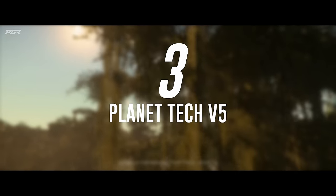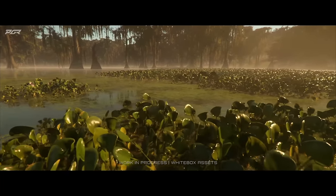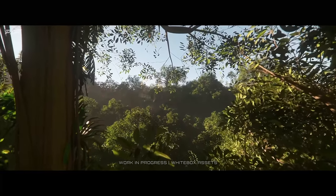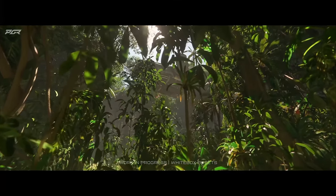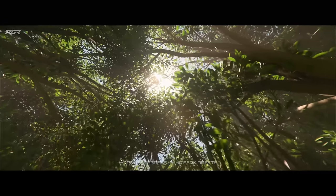Number three is Planet Tech V5. CIG gave us a reveal of what they were working on in terms of biomes — they had different biomes like swamps, redwoods, and jungles, and they looked like scenes from movies. The density of these jungles and swamps was immense. They also revealed how the player character interacts with the environment — as you walk through a forest or jungle, the leaves actually react and interact with the player.